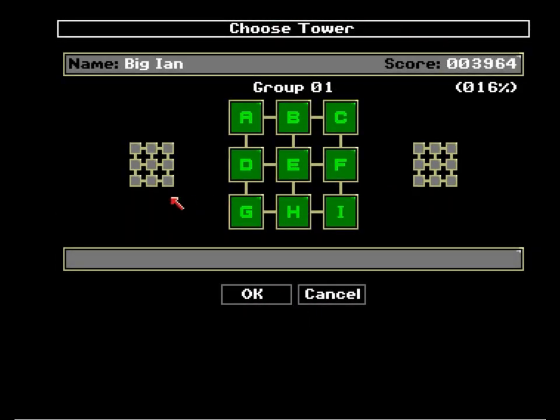So that was group one. In a lot of ways it seems simpler than group zero, but we had some highlights in there. Next time we'll be tackling group two — things are going to start getting tricky. Hopefully you'll join us then. Thanks for watching.